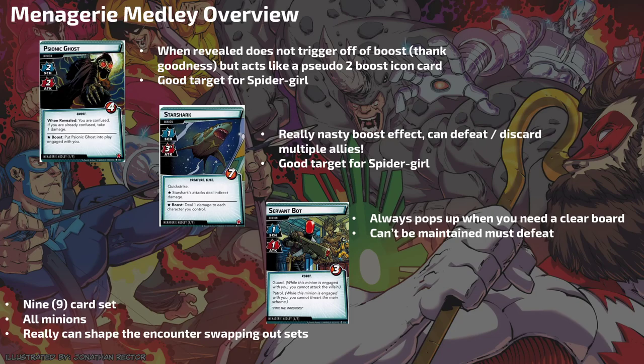Psionic Ghosts: two scheme, two attack, four health. When revealed, you are confused — if you are already confused, take a damage. They also come into play on boost, but they are put into play rather than revealed, so you don't resolve that when-revealed ability on a boost. However, if the villain is attacking you and boosts a Psionic Ghost, that Ghost is going to punch you for two right away — making it effectively a two-icon boost card. This is a really good target for Spider-Girl: stun and confuse it when it comes into play, giving you two more turns before you have to deal with it.